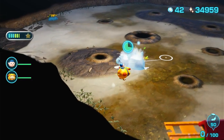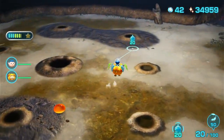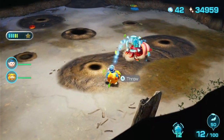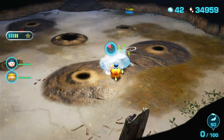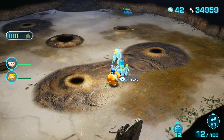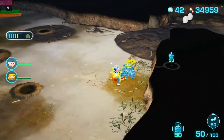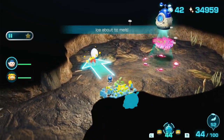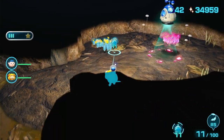There are only three enemies, so we can do it with this. That's one. Those two must be in the mud — nope, that was one. At the very least we can stop the big one for a bit. Okay, that's two. Just get the rest of that. Now we're good to get the big one.